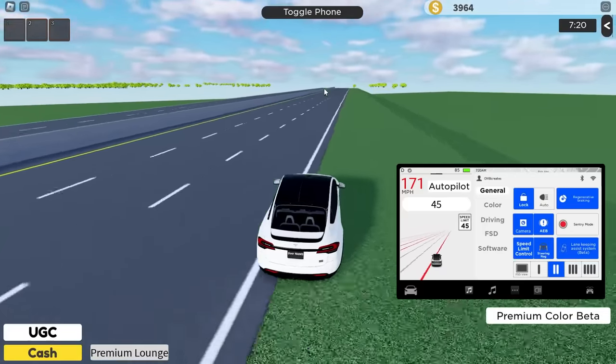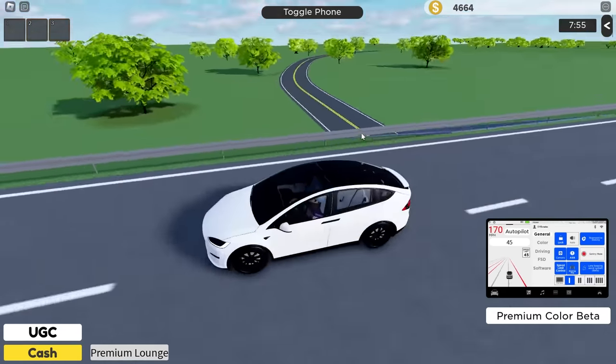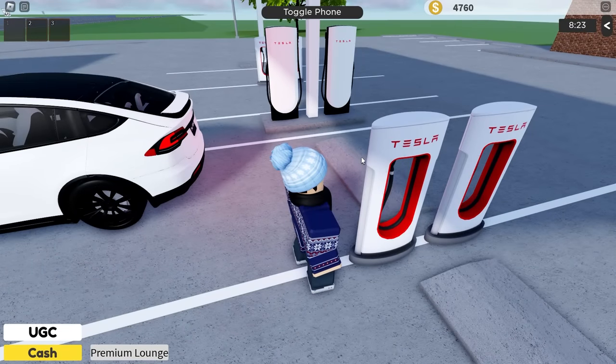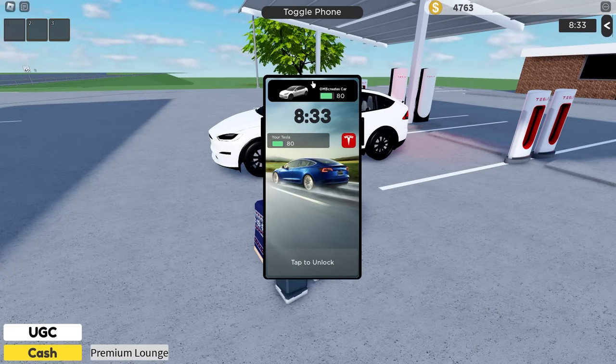Let's make our way back to the city and try to stay on the highway. I think I've missed my turn-off — where is this EV station? That's kind of where we need to go. Let's park up here. I think we can actually charge up our Tesla — there we go. I think we're charging now.